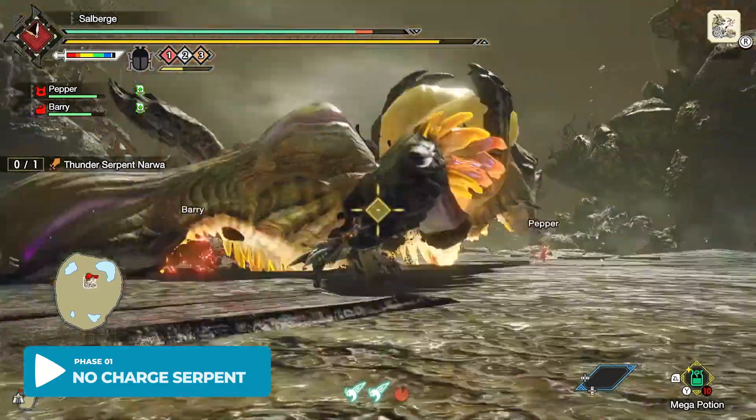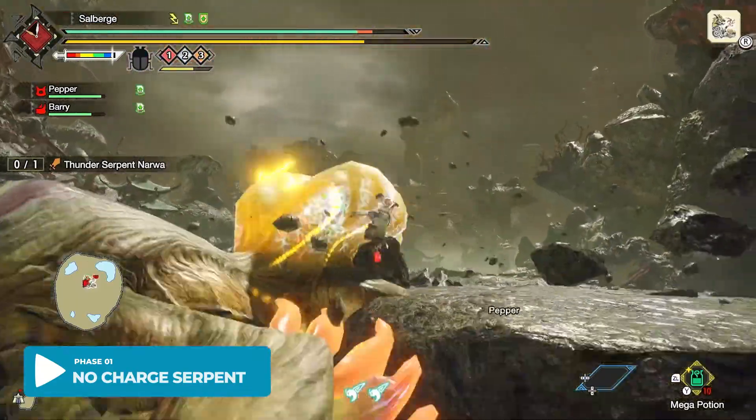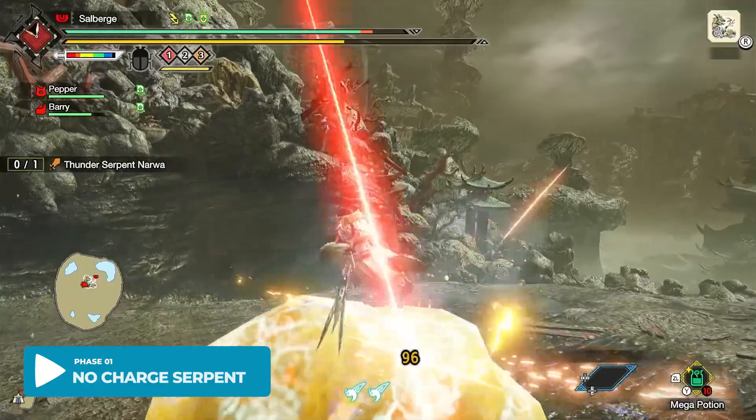So if you do enough damage to the head in this early stage, you will be able to knock it down, giving you free hits to its belly sack.